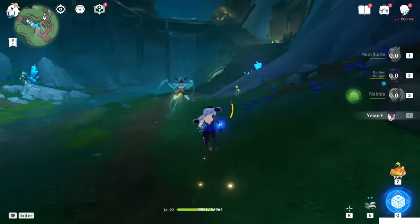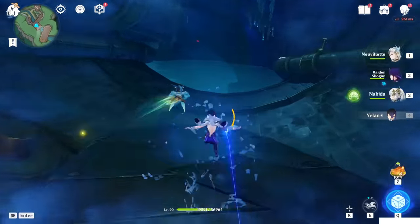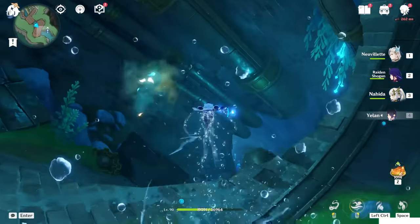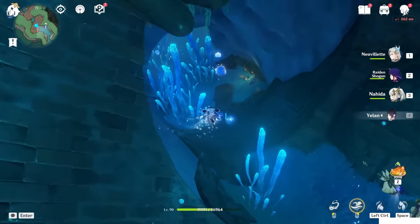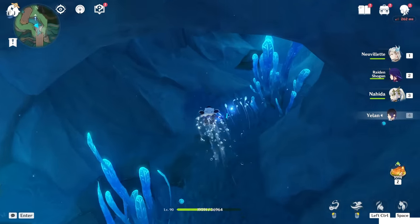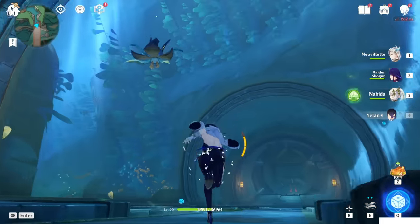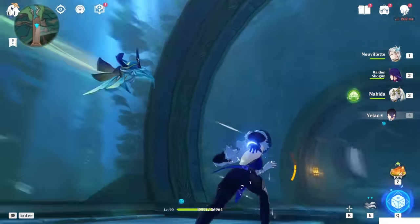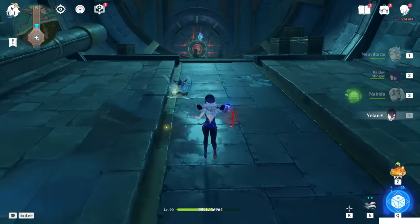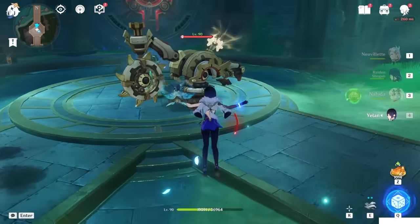Once you reach and unlock this place, let's go deeper and go to the forge. Now we are underwater. And here you will find a small enemy, so let's kill this enemy first. This is really important.